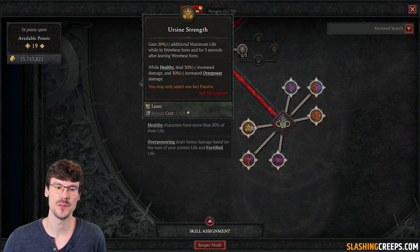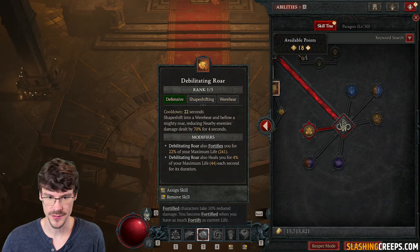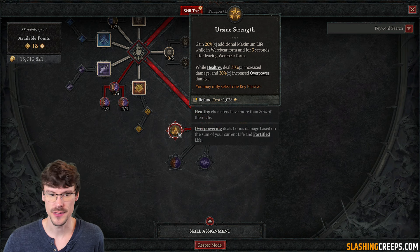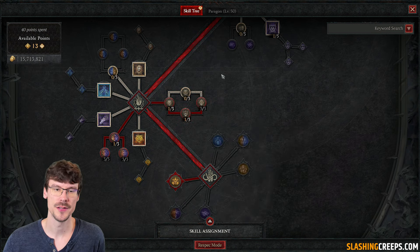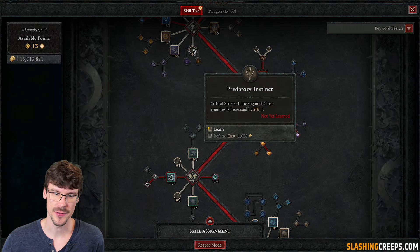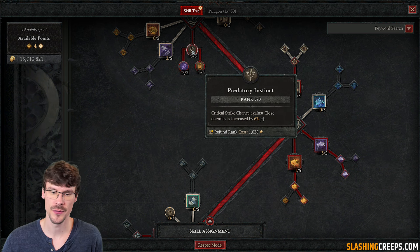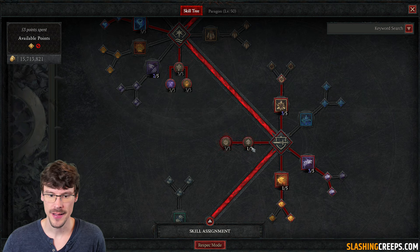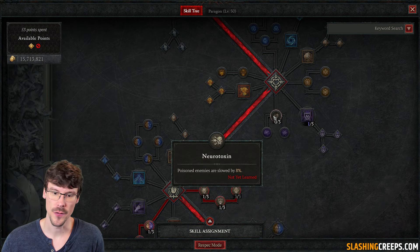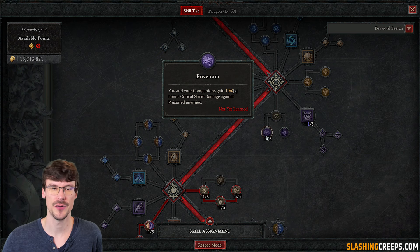For the cave passive you can take the one that grants a bit of life 3 seconds after leaving Werebear form — you'll be in Werebear when you use that skill. Also take the crowd control reduction passive when fortified. Then grab 1 point, 3 points, and 3 points in the next nodes, plus 2 points just after — this will give you critical strike chance with Tornado. Then 1 point, 3 points here, and 2 points to increase your non-physical resistances. Finish with 1 point and 3 points to also add a bit of critical strike damage on your Tornado.